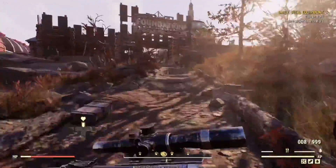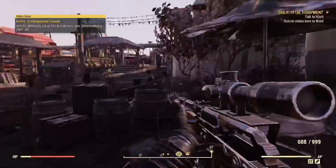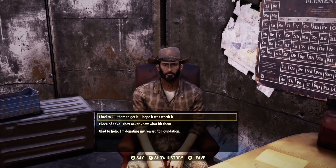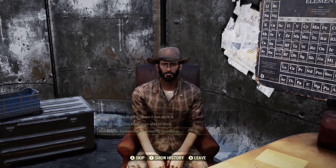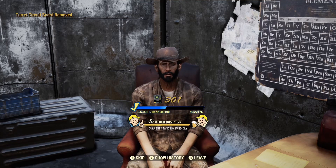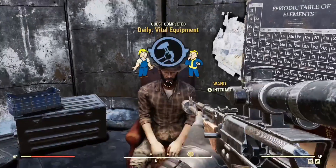Now that you have both of those items, go back to Ward. Once you're there, talk to him and choose the third dialogue option. You'll get rewarded and he will take the turret circuit board, but you should still have one of the pieces of equipment you found on the ground.